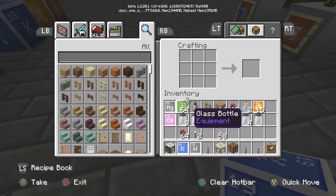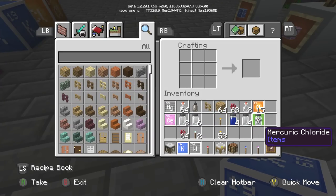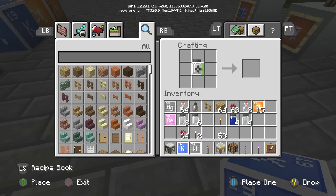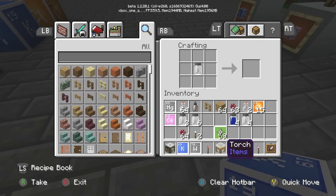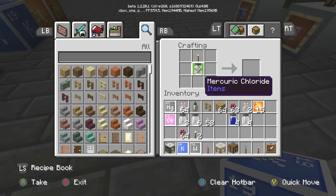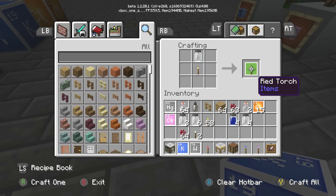Go over to our crafting table, put this compound right here, grab yourself a torch, switch them up, and we have our red torch — looking good.